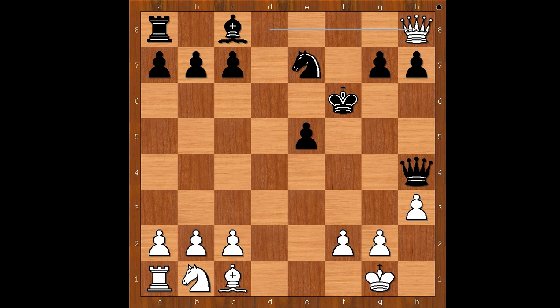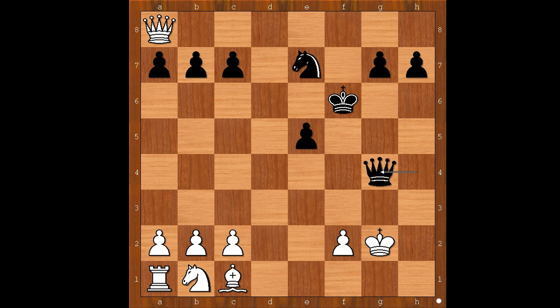Queen to h5, perhaps covering the f7 square. For that purpose, king to f7 would be a better move. Another very interesting move is bishop takes on h3, attacking the queen. Queen takes rook, bishop takes on g2, king takes bishop, queen to g4, check — this would probably lead to a draw by repetition.